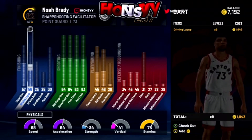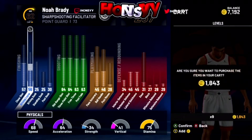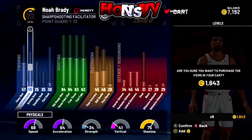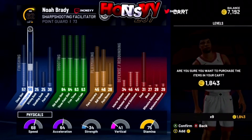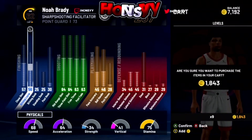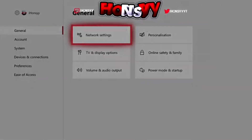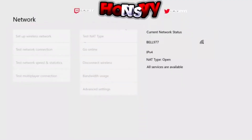We'll get into this. Basically, what you guys want to do is put whatever attributes you're going to upgrade in your cart. You guys are going to do all your attributes at once. For the purpose of the video, I'm just going to do a little bit just to show you guys it works — just for educational purposes. You want to put your attributes in the cart and press A or X one time, so it says are you sure you want to purchase? Then press A on it so it starts purchasing.